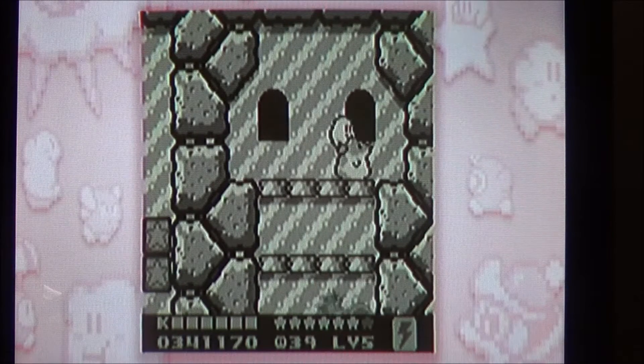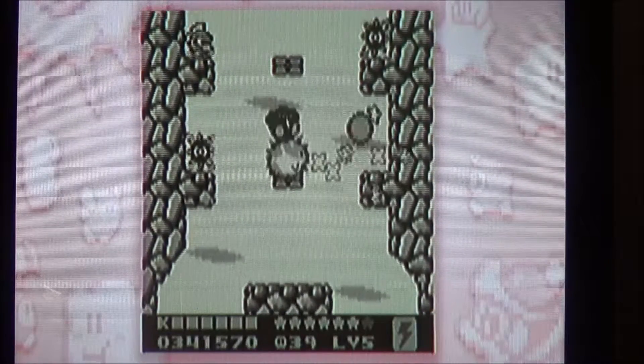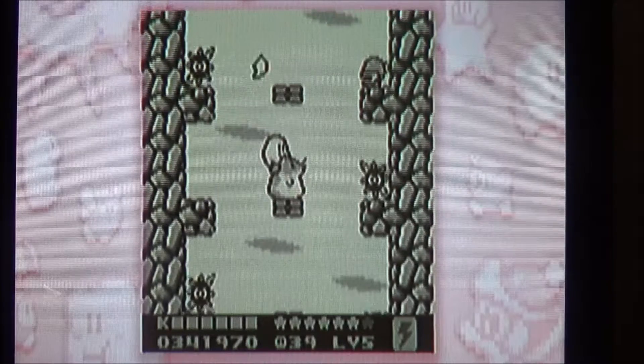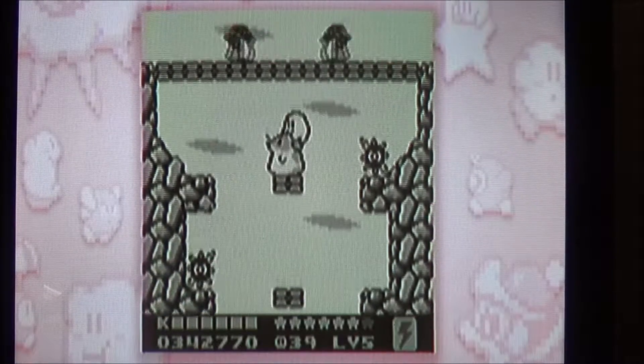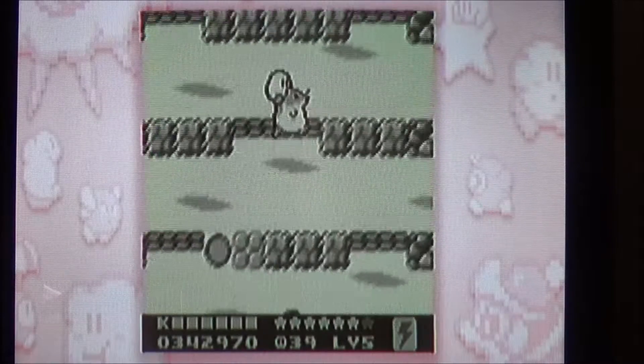And with that said, that's basically the normal secret for this stage. The scrolling room is on the other side of this door. In case you don't know, you're going to need Rick and Spark for this. And I really hope I don't die.